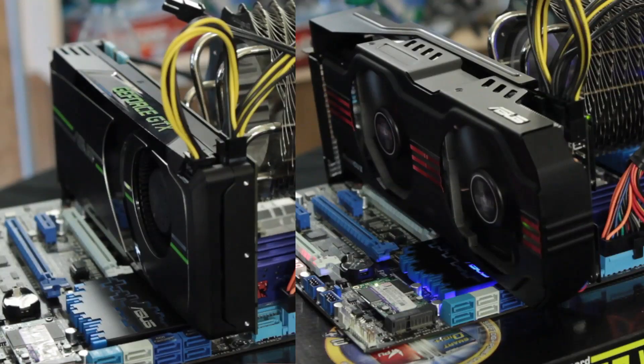We're going to be showing you the reference-based GTX 680 versus the DirectCU 2 Top card from ASUS. We're going to show you these two cards in comparison and show you how the different values of the DirectCU 2 Top card make it a much better card for overclocking and how it increases GPU boost by quite a bit.